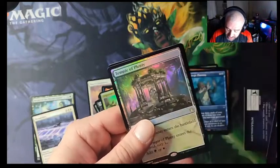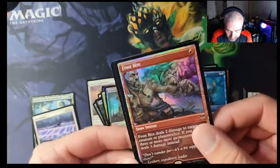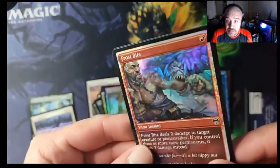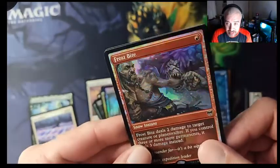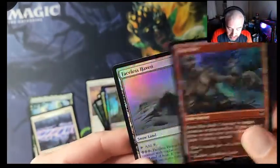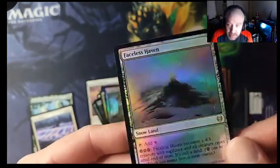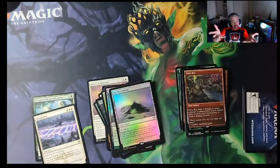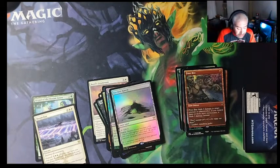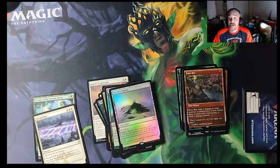Last chance to pull something crazy — the Kaldheim foil promo pack. We got Temple of Plenty as a foil land, Frostbite — that's cool, I don't care who you are, look at the detailing on that — and Faceless Haven. I don't think that one's worth that much, but we got a lot of lands. I'm gonna look them up.